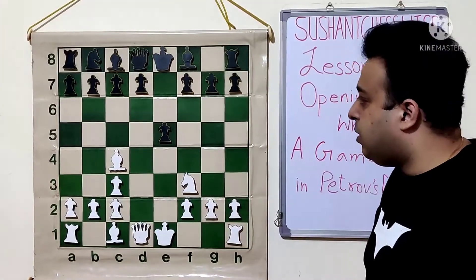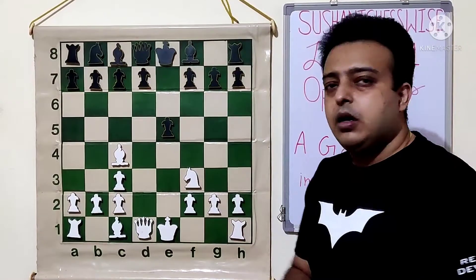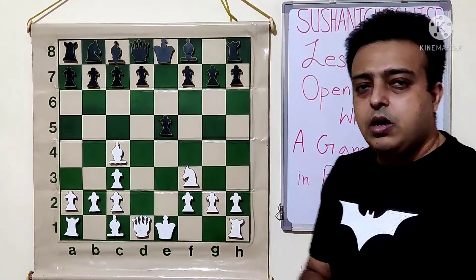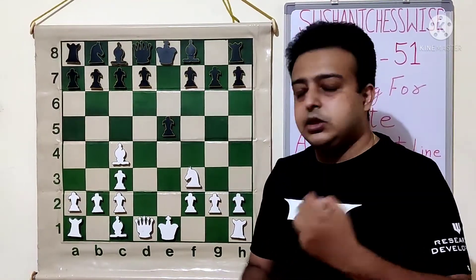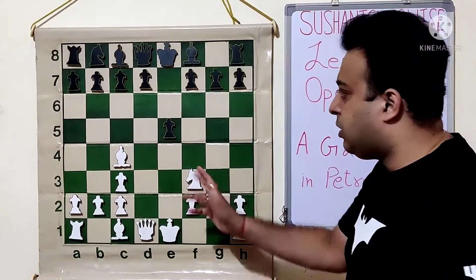Let's try to understand what black can do here. Most of the obvious moves for black here are all mistakes. I will try to cover this whole variation in two lessons. Today we are going to look at all the moves which are natural. Let's get started.